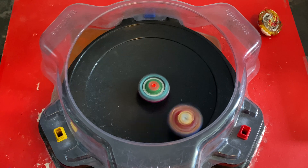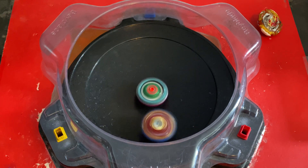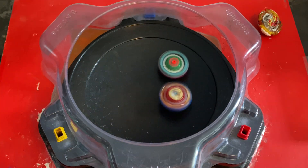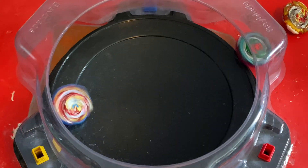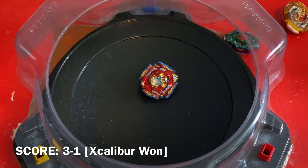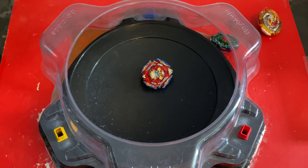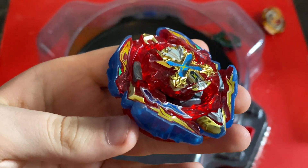Excalibur is circling around, ready to hit it — but it's just stalling now. That was honestly a really cool burst; I loved the way that looked. Going in for the hits, and a last-second knockout. That was actually really unexpected, but Excalibur takes it because it now has three points.